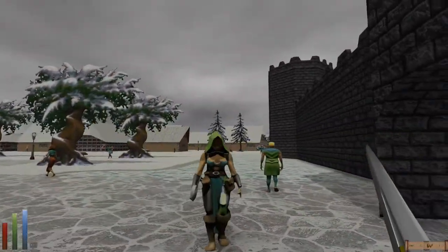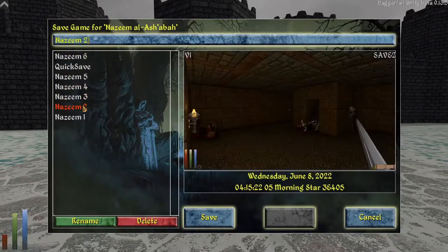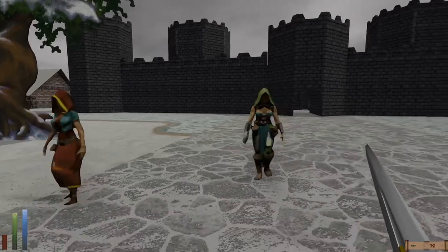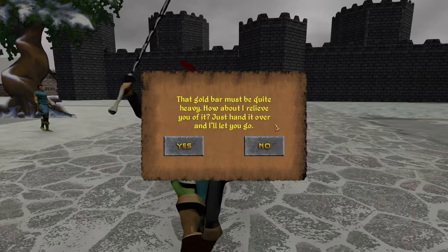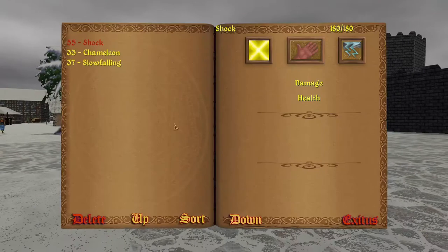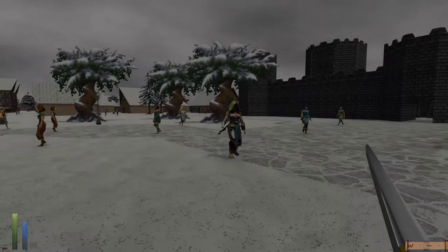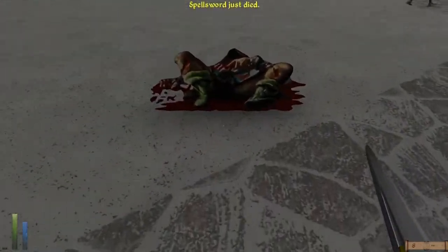Hello — what is this all about? Why are you attacking me? This is bizarre. I better do a quick save — this was not expected. A voice says: 'That gold bar must be quite heavy. How about I relieve you of it? Just hand it over and I'll let you go.' No! Let's cast a Shock Spell. I'm not sure if that hit. Things are not going well — very low HP now. We got them. Spell Sword, eh? Not too dissimilar from a Swordsinger.